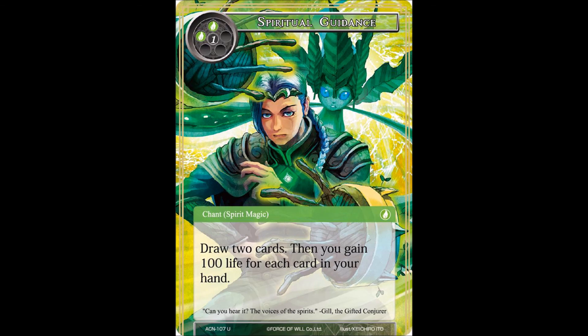So guys, that has been the spoilers for green to support the elemental starter deck. Let me know down below what your favorite cards from the spoilers were. I'm feeling like maybe the one that lets you recover your resonators might be my favorite, but I'm also liking the artwork of the archer and the knight - they were really cute. I'm a sucker for cute artwork, I just can't help myself. Until next time, I will see you all later.